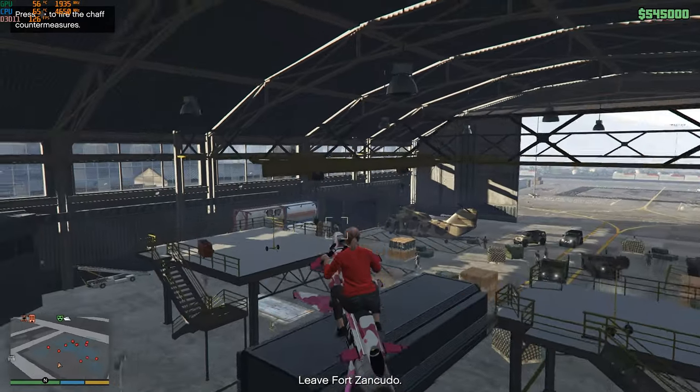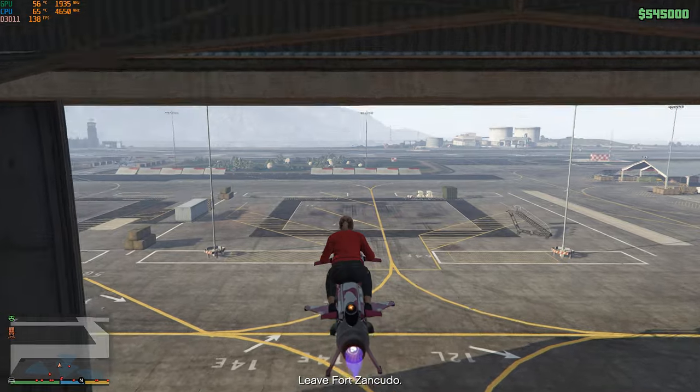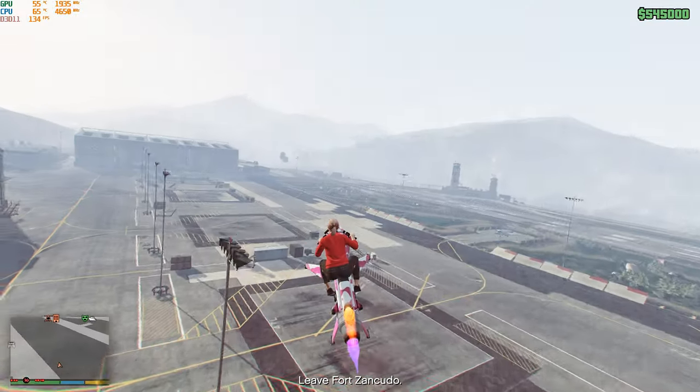Now go back to your Oppressor and take off, but be careful so we stay undetected. Then just fly outside the hangar and we are done. Let's begin with the next setup.